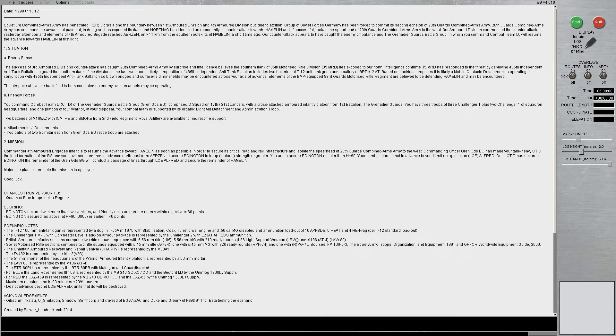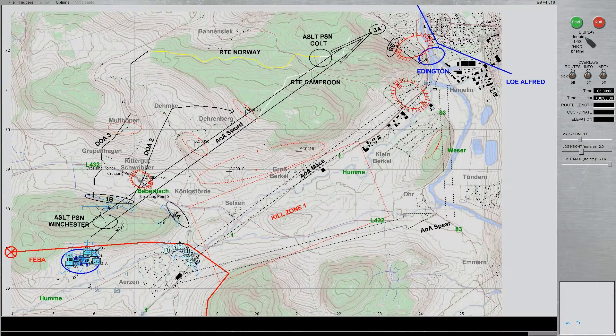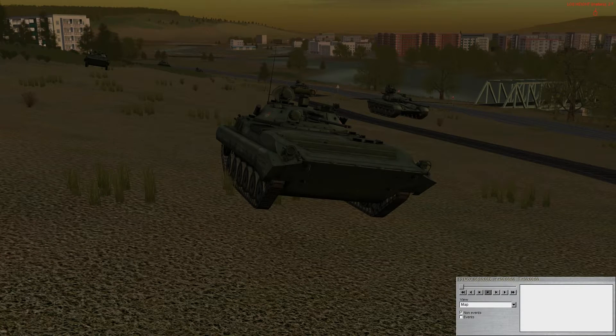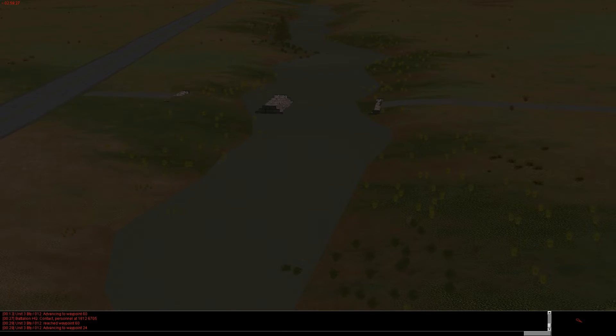You can pause the video if you want to read the briefing in its entirety. Essentially, my company has been tasked with seizing Objective Eddington in 90 minutes or less from the start of the mission. For the enemy, I'll be facing a mix of tanks, Ferret 2s equipped with missiles, and a mix of Russian APCs. It is also possible that the enemy will have Hind Ds in reserve. The enemy is also likely to emplace minefields, as well as destroy bridges in our AO, so I've certainly got my work cut out for me.